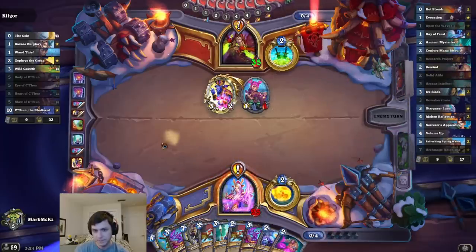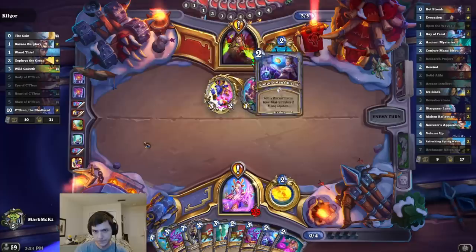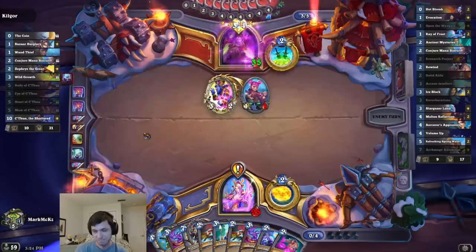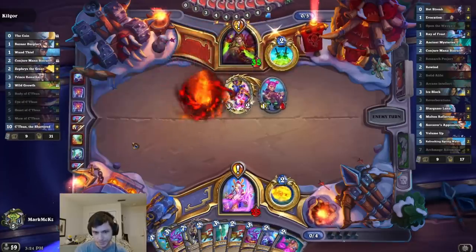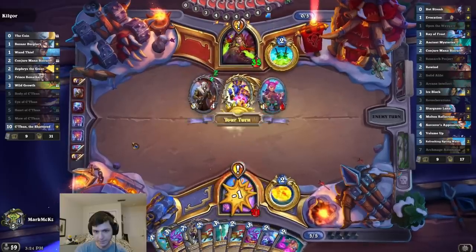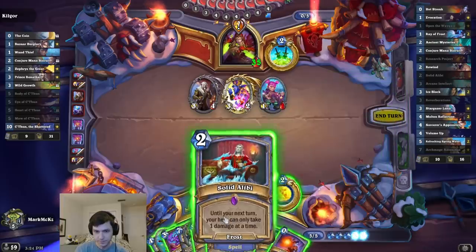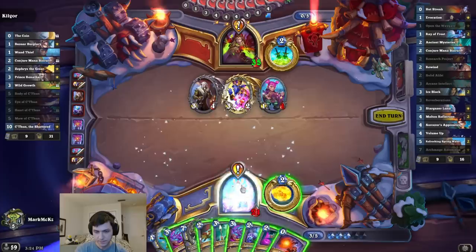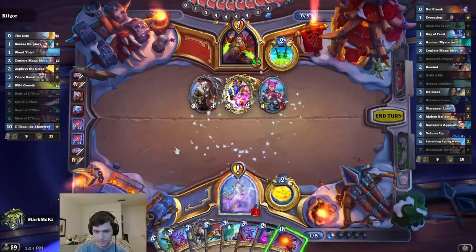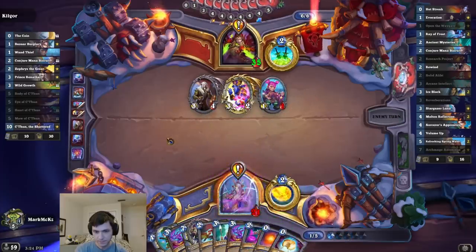Okay, have some cards — this game would be nice now. Interesting there. Renathal, I guess I waste an Alibi. Don't have Molten unfortunately. Okay, I could probably go for it next turn right.